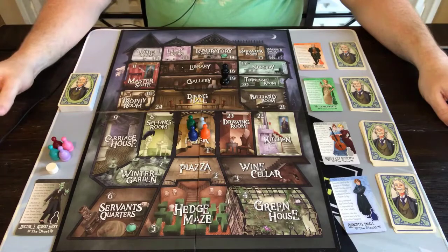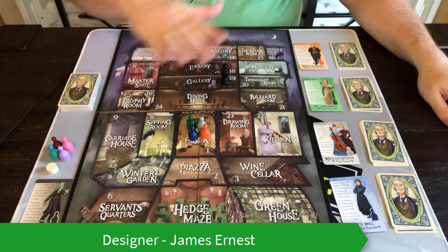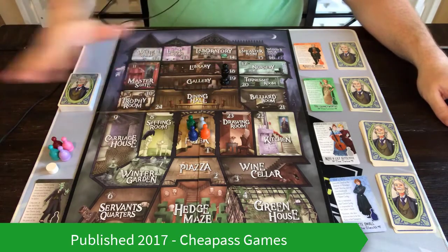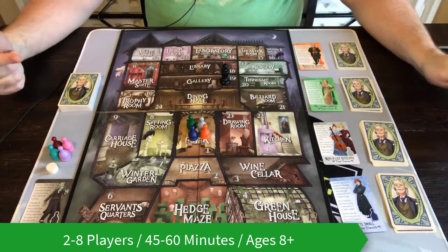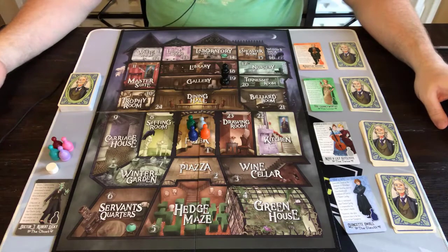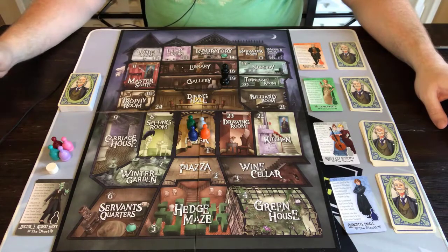Here we have the newest expansion for Kill Dr. Lucky 19.5 Anniversary Edition — Dr. Lucky's Mansion That is Haunted. In order to play this, you have to have the 19.5 Anniversary version, basically because you need the cards and you need the pawns. It's going to have different rooms, so yeah, you need to have the 19.5 Anniversary Edition. So if you want to play this, pick that up as well.